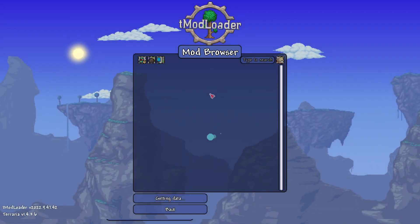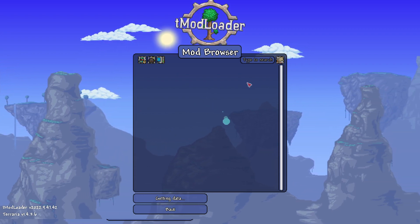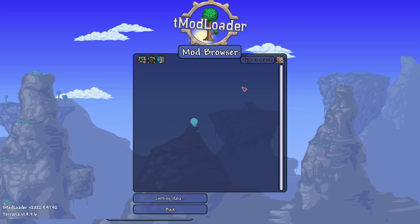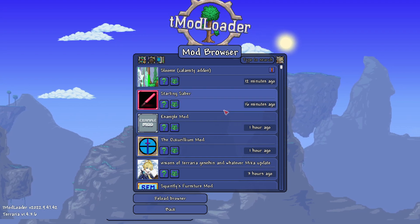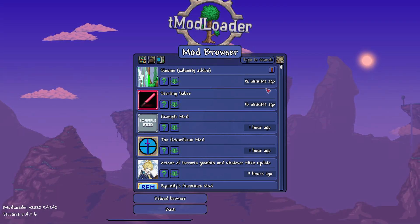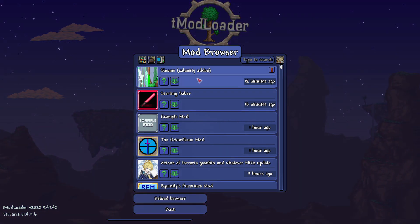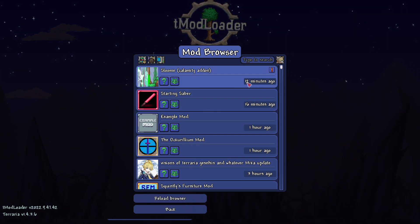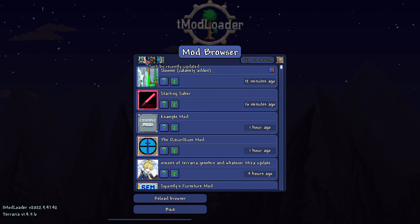When you go to Download Mods, it's going to search all of the Steam Workshop for mods and make it easier to click on individual mods that you want. You can also go to the Steam Workshop directly, which will give you a better overview. The bonus of using the mod browser within TModLoader is you can see when mods have been updated — for example, this mod was updated 12 minutes ago. You can sort by recently updated or show all mods.